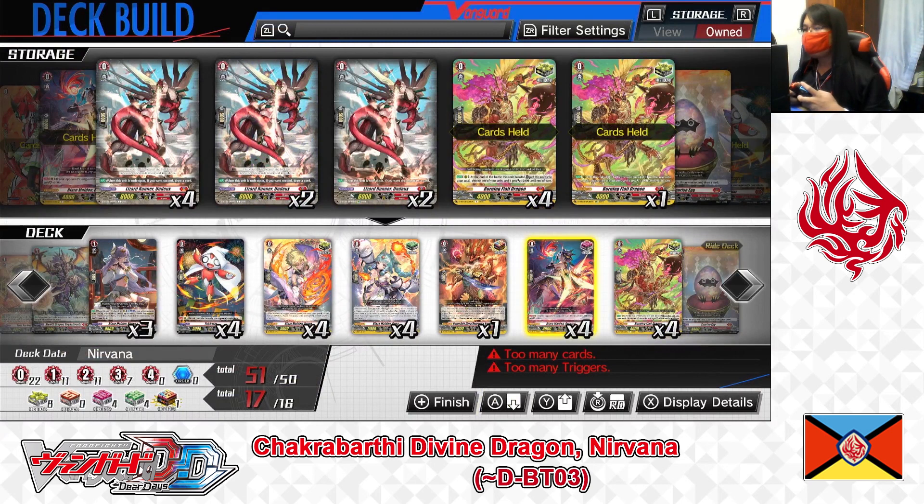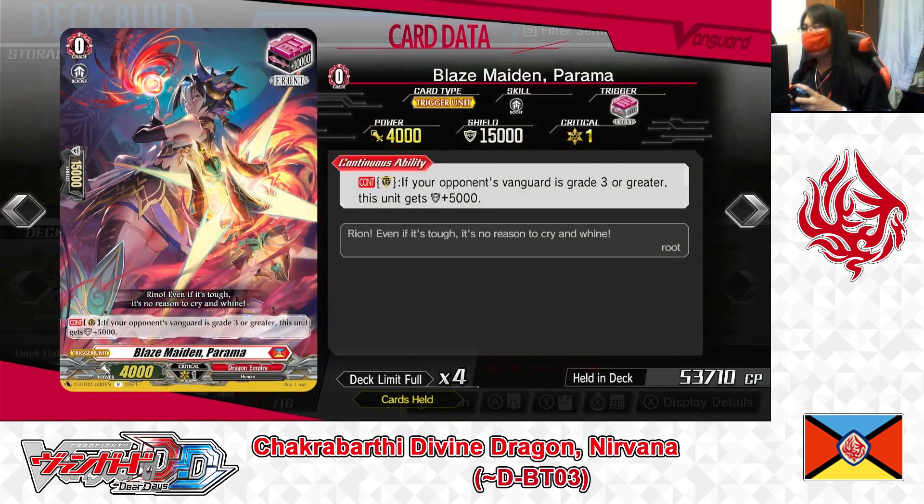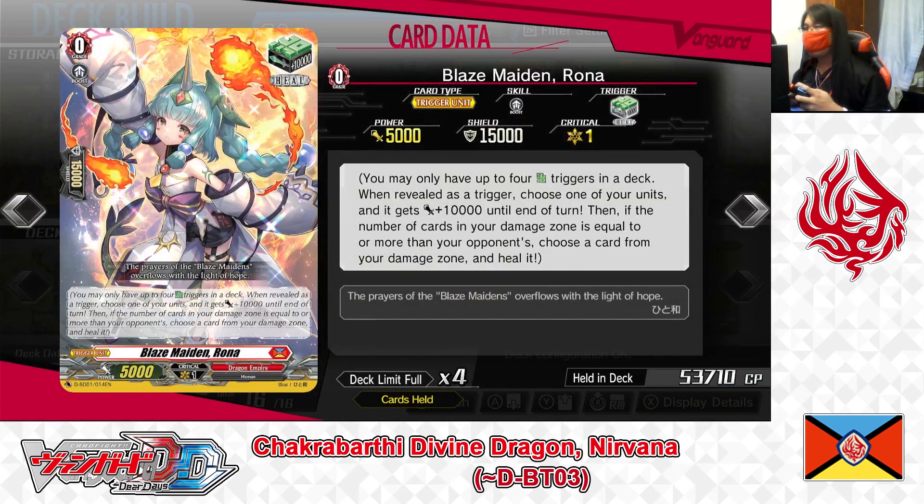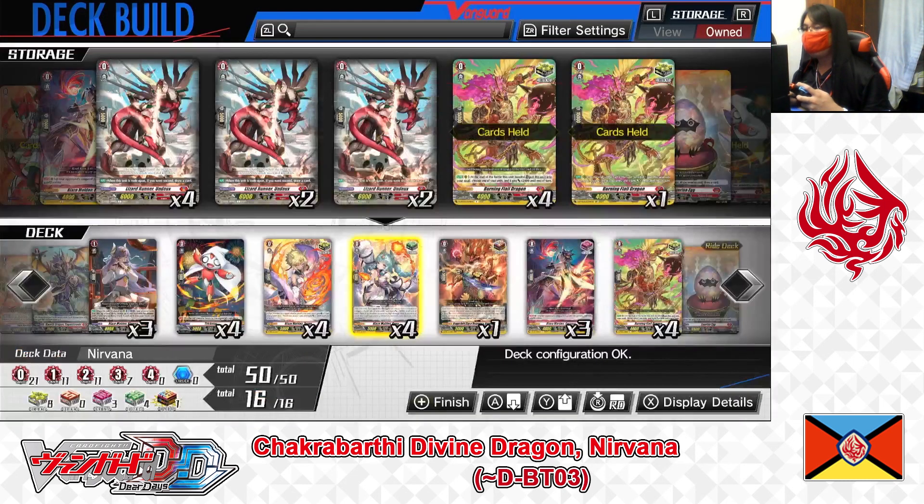Grade 0: Blazemaid Parama — front trigger. Skill — continuous as guardian: if your opponent's Vanguard is Grade 3 or greater, this unit gets plus 5,000 shield, making her a 20,000 point shield on her own. A very powerful front trigger for Dragon Empire Nation. Playing 3 copies. Grade 0: Blazemaid Rona — heal trigger. Playing 4 copies.